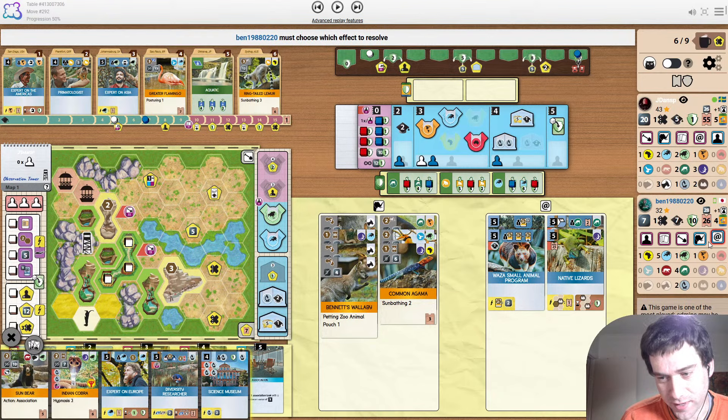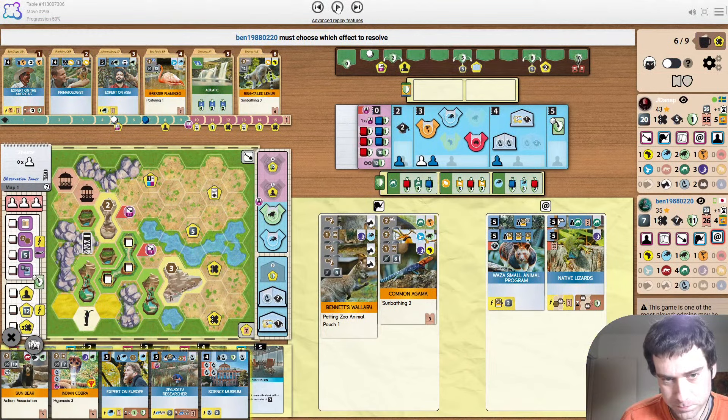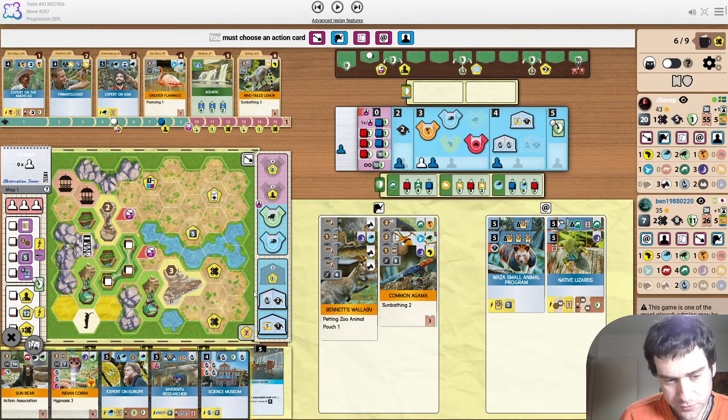Now they play Zoo School — this gets them a fourth worker. Does it do too much? I don't think it does enough for them. We should note about Yadi's buildings — he's built a size 3 enclosure. We know it's not for these animals, so we can see that he's eyeing the flamingo. That would get him the fourth European icon.